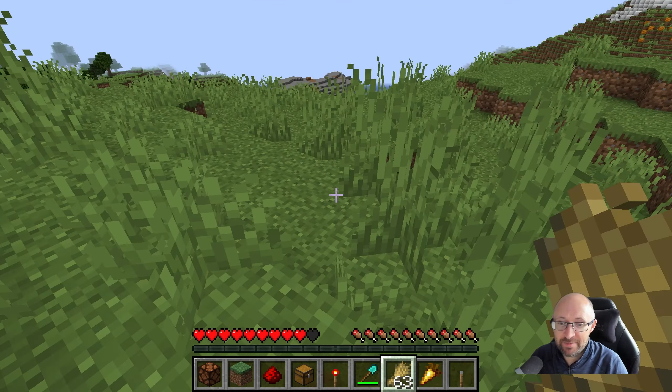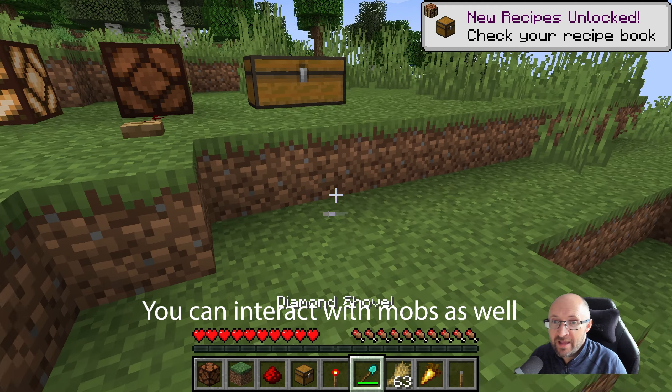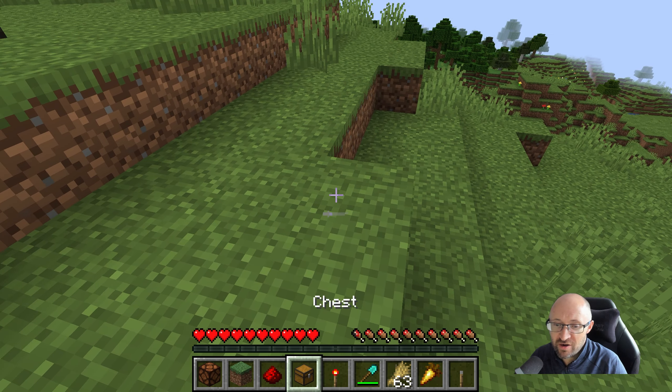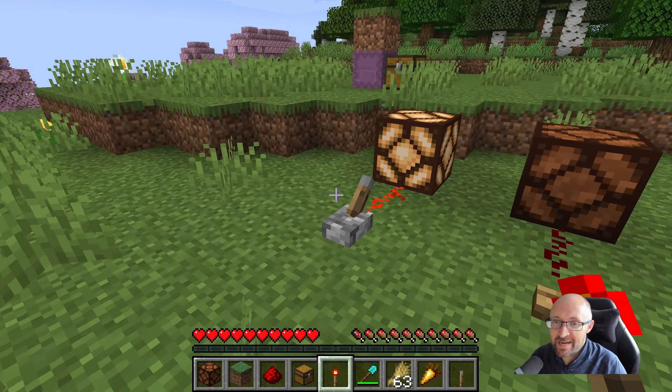you can take damage — if I jump off here you still need to eat food, you'll starve if you don't. But you can't change the environment; I can't break these blocks, I can't even place blocks. So it's a way of playing a map without being able to damage it.